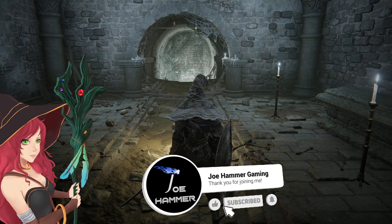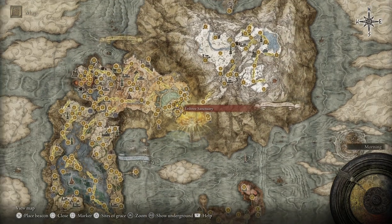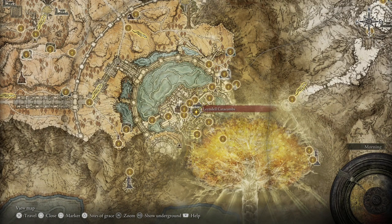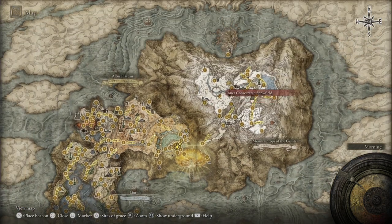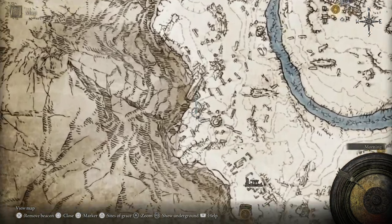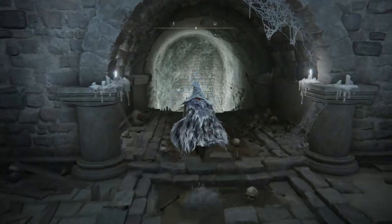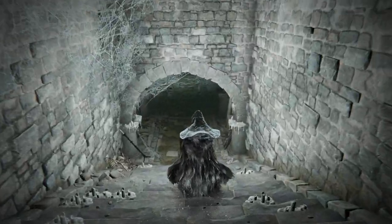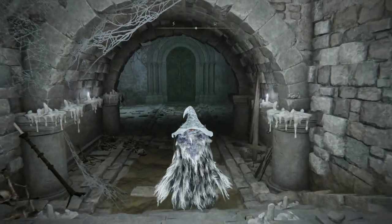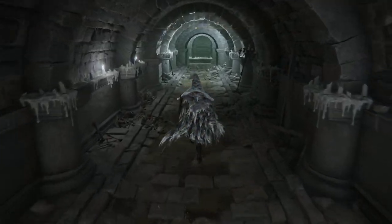Hello everybody, welcome back to Elden Ring. I was going to go over to the Snowfield, and then I remembered we hadn't actually done the Lainedal Catacombs yet. Once we're done here, we're going to make our way over from the Inner Consecrated Snowfield to this little location just here. That's probably all I'm going to get done in this video so that we are ready for Mogwyn Palace or something like this.